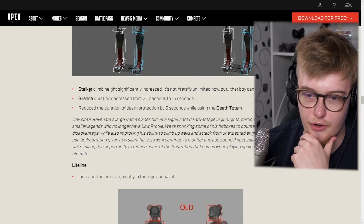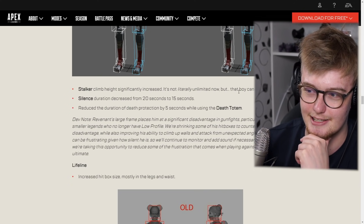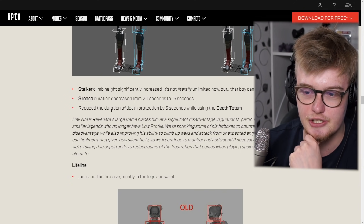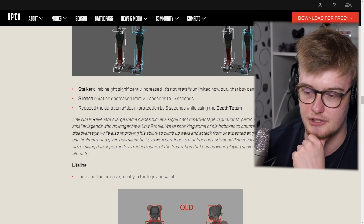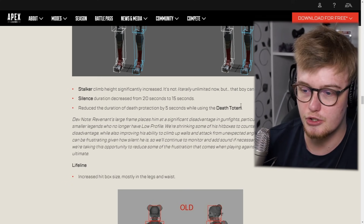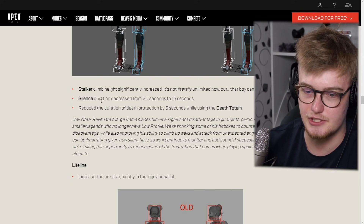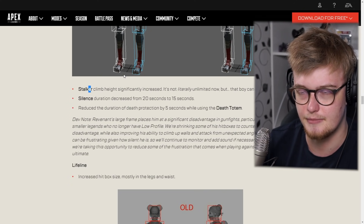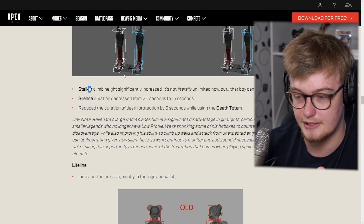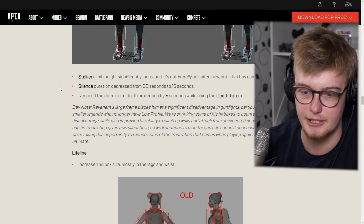His stalker climb height has been significantly increased — it's not unlimited, but that boy can really climb. Silence duration decreased from 20 to 15 seconds, and death protection duration decreased by five seconds. That's one good change because he was super OP in competitive because of the death totem. But the changes to silence and stalker climb will offset that — he still loses some strength in competitive Apex, but he gains a lot in casual, and that's fine. Nobody wanted him in competitive Apex anyways.